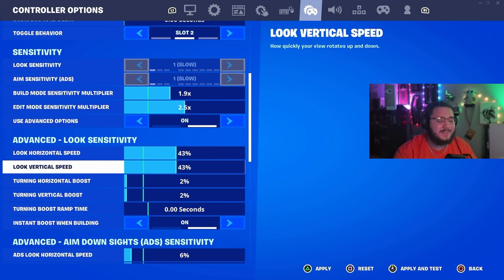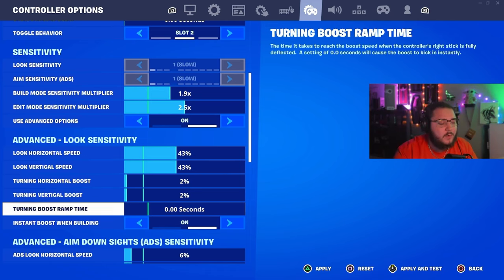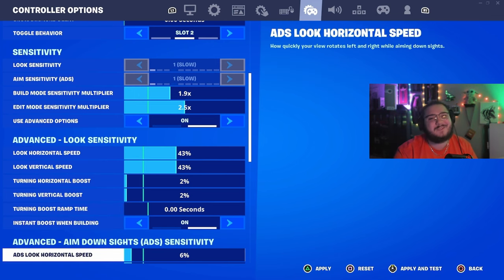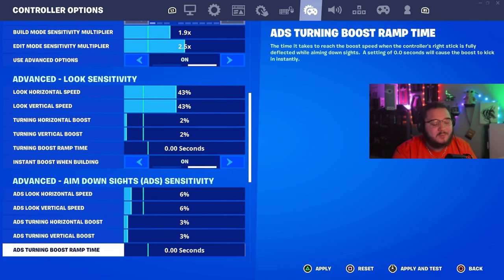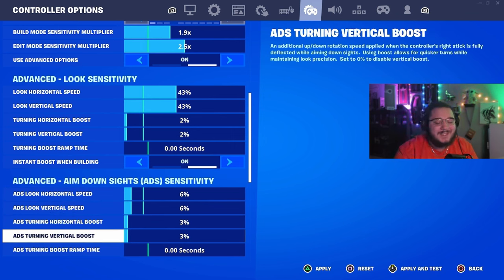That 43/43 sensitivity works so well for me — I think it's one of the best sensitivities. Most pro controller players play anywhere from 40 to 45, and some use boost, some don't. I think it's better to use boost; it helps me hit shotgun flicks. ADS speed is pretty low — some people are surprised, but it's perfect for me. I can hit people flying through the sky or far away: it's 6/6 with a 3/3 boost.